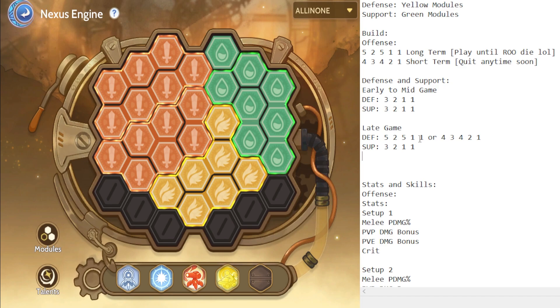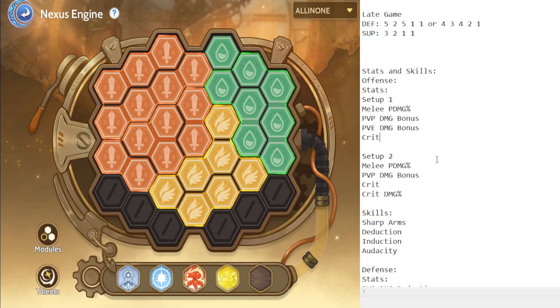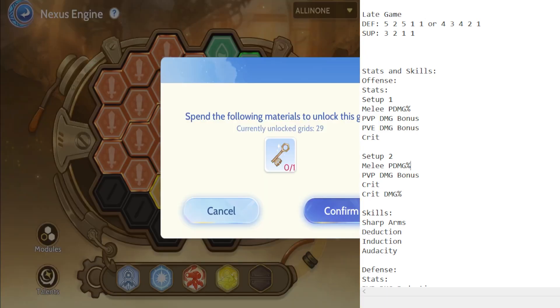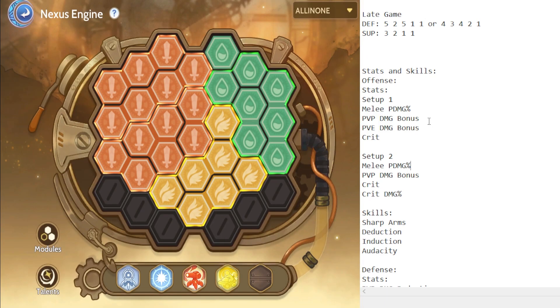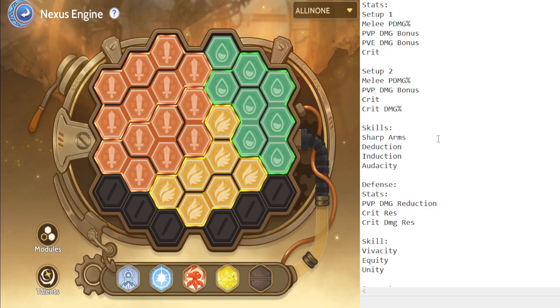For offense stats and skills, these are ranked from most priority to least priority. There are two setups for offensive modules. Setup one — PvE focused — prioritizes: melee P damage percentage, PvP damage bonus, PvE damage bonus, and crit. Setup two — more PvP focused, or for future use with Blaze Axe or Blaze Divine Armament — prioritizes: melee P damage, then damage. For skills, you'll need Sharp Arms, Deduction, Induction, and lastly Audacity.